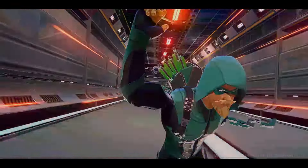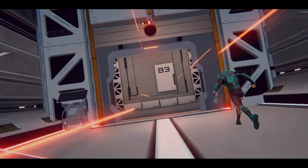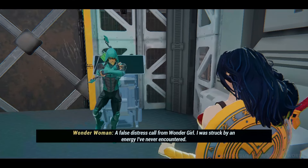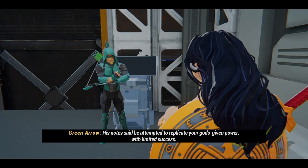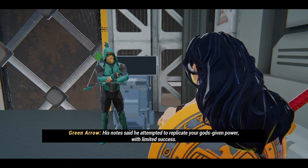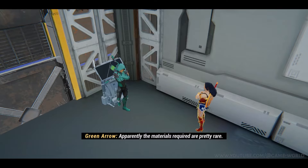Okay, let's go. We're in! Close the door! How did Luthor capture you? A false distress call from Wonder Girl. I was struck by an energy I've never encountered. His notes said he attempted to replicate your god-given power, with limited success. Apparently the materials required are rare. Rare still isn't an Amazon's fighting heart.